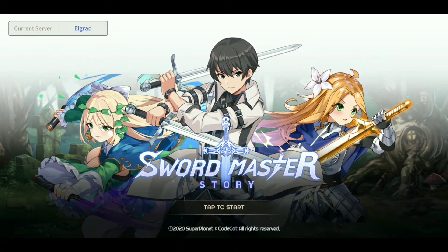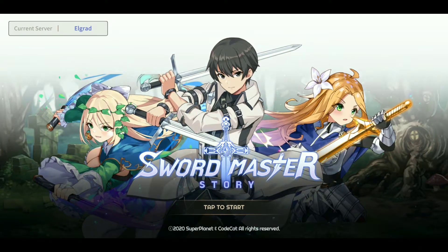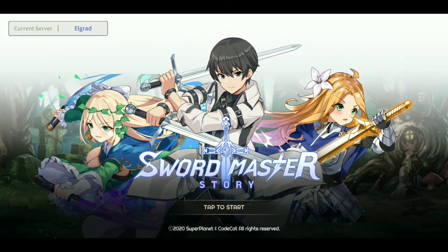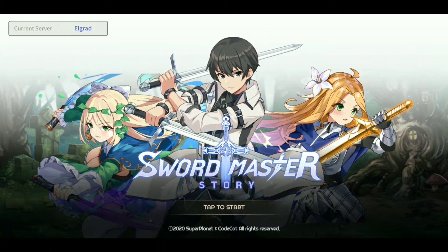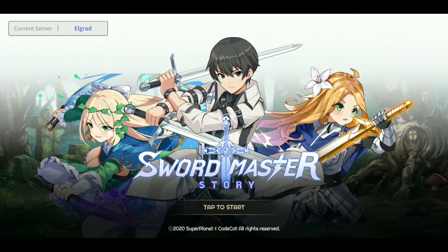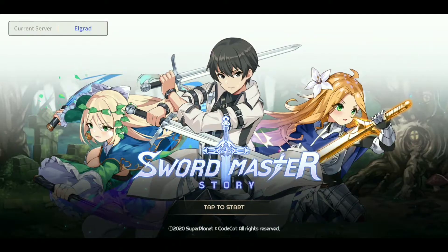Welcome to Sword Master Story, a new game just released a couple days ago. It's an epic dual blade RPG where our job is to gather goddesses as companions to participate in endless battles. We can summon 40 different unique heroes from mythology. This is going to be a quick gameplay video.